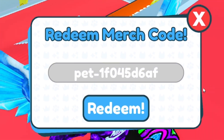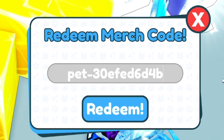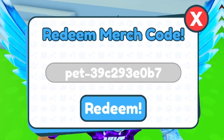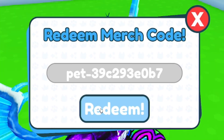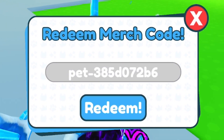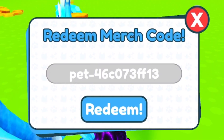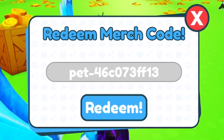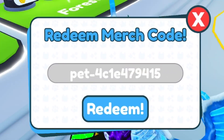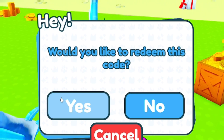Then we have this code — redeem that one for another huge cat. Next: pet-39c293a0b7. Then: pet-385d072b6. After that: pet-46c073ff13. Then: pet-4c1e479415 — and that's going to be our final code today.